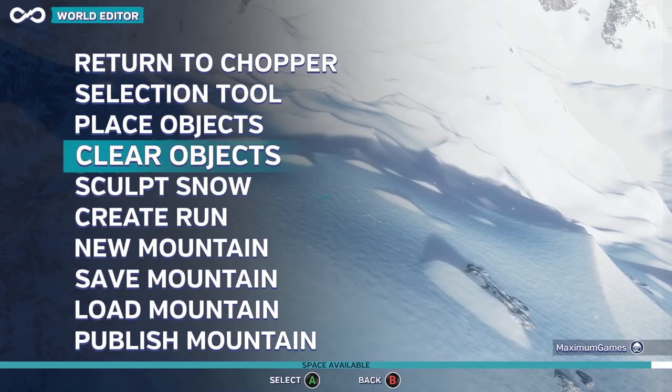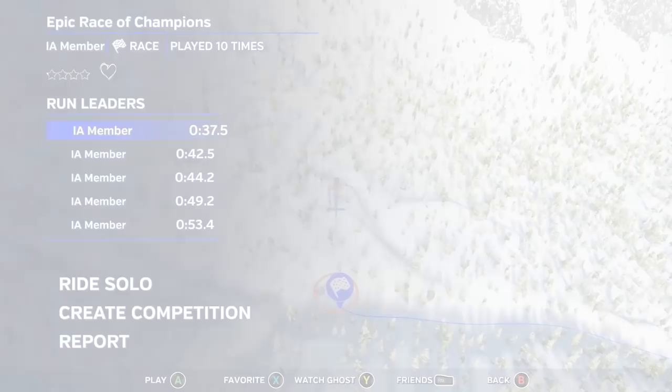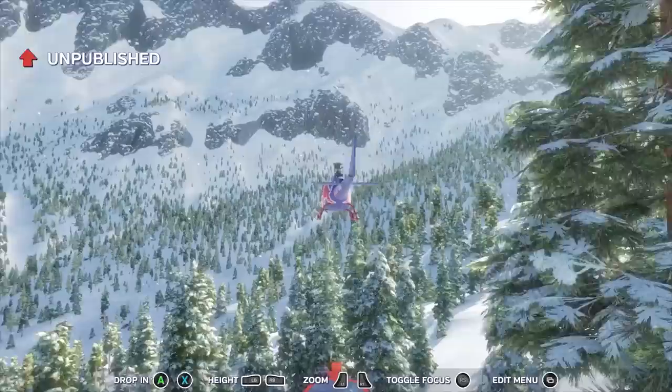Infinite Air is equipped with an enhanced world editor that allows players to create parks from scratch. Get to know the snow like never before as you build the ultimate runs with jumps, cliffs, rails, ramps, and more. Challenge friends to ride your runs and compete for your best scores.